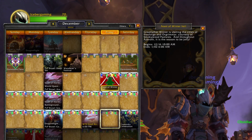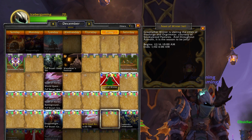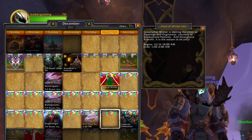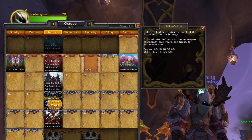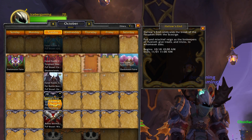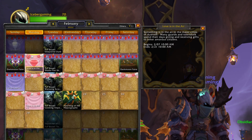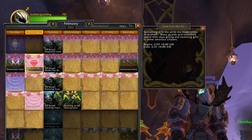Now we break into the top three. At number three I'm putting selling mounts and pets from in-game holidays. For Feast of Winter Veil I sold a bunch of Grumpuses; for Hallows End we sold a bunch of pets; same with the Fire Festival with lots of pet sales; and surprisingly, Love is in the Air, we sold a bunch of mounts for a great price.